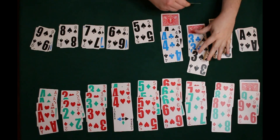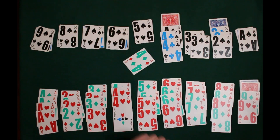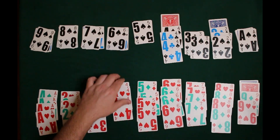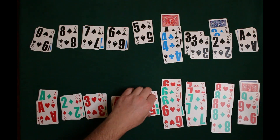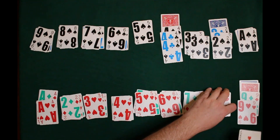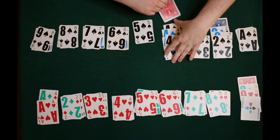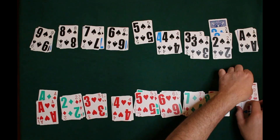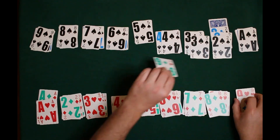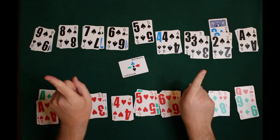She gets another black three with tremendous luck and passes me the final red four. There's only one real choice — I take the top card of the stack. It's a black four, so her fours are complete. She passes me a red nine. I need a red nine to win, and I have a red nine, so the game is over — I have all the cards I need.